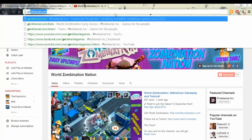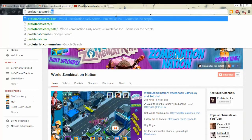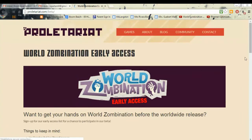I'm going to type it in — let's head on over to proletariat.com/beta. Boom, there it is. It is loading, it is taking us right on over to the sign-up page.